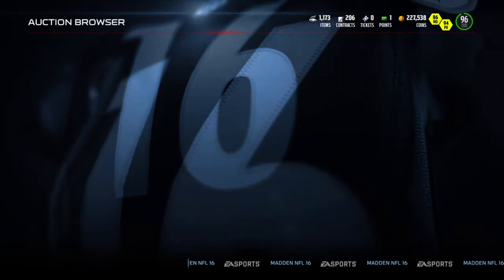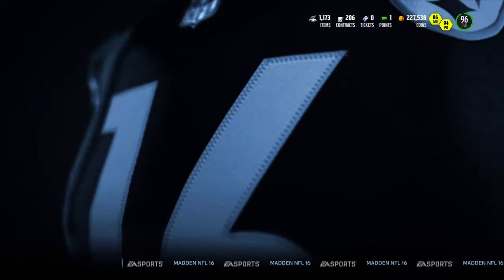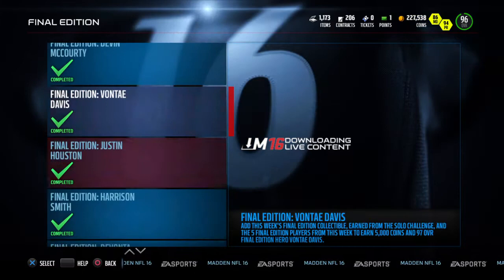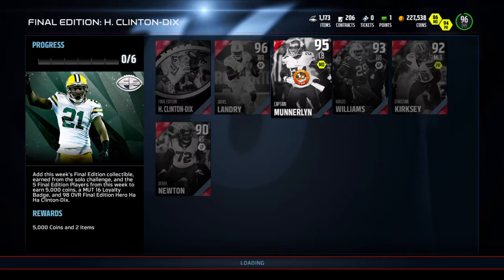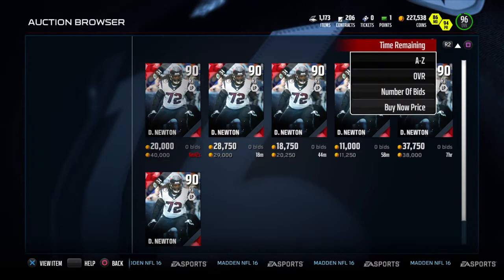Let's go ahead and take a look at what it takes to complete this guy's set. I think there's a lot of good players in that set, so let's go ahead and take a look. I've completed all of the final editions — I wish I would have kept most of them. Let's take a look at what it takes: Jarvis Landry, Munderlin, Carlos Williams, Kirksey, and a Newton. Let's see what this Newton is hitting for.